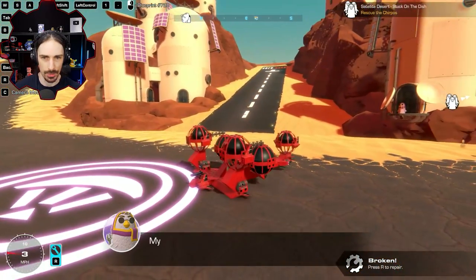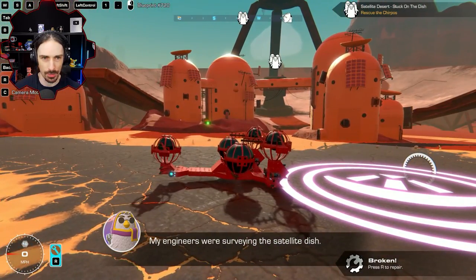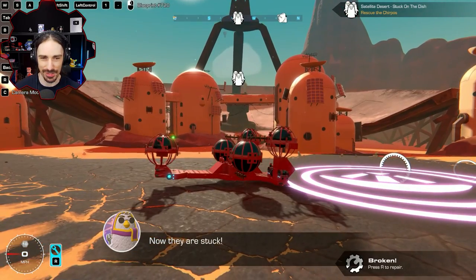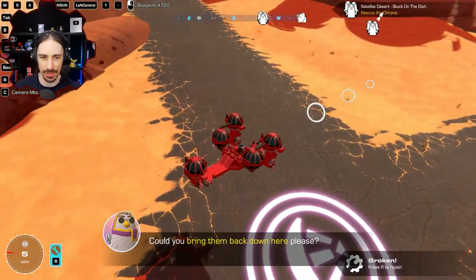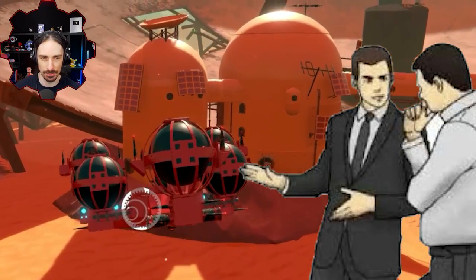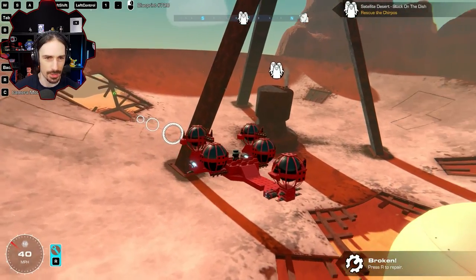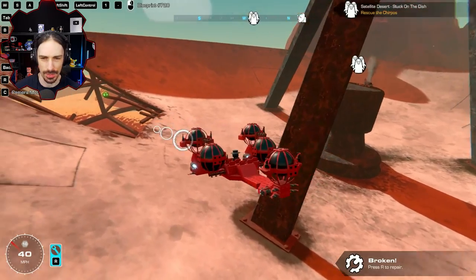This is a bit embarrassing — she lost her chirpos? Her engineers were surveying the satellite dish but forgot to bring a ladder, so now they're stuck. How many seats do we need? I've got eight seats on this bad boy — this bad boy can fit so many chirpos. They crash landed — there's a plane that crash landed. I was wondering how they got up there in the first place. I feel like taking planes to these things is not the chirpos' best strategy.